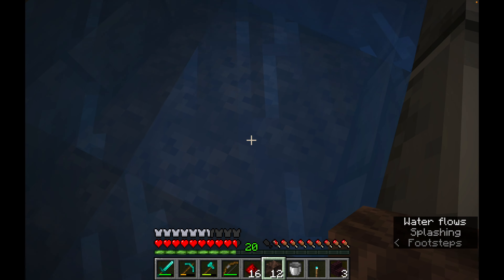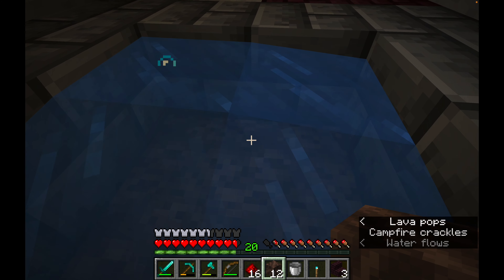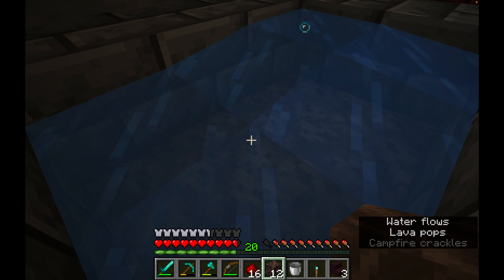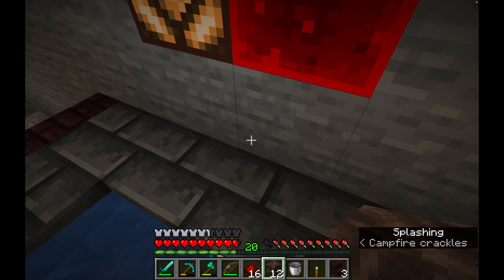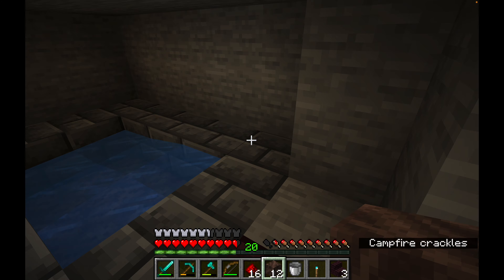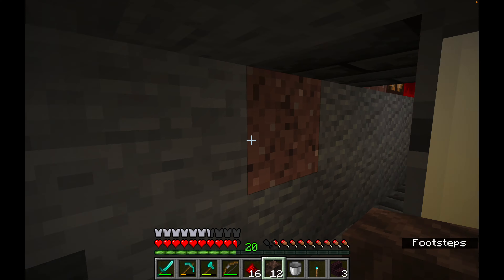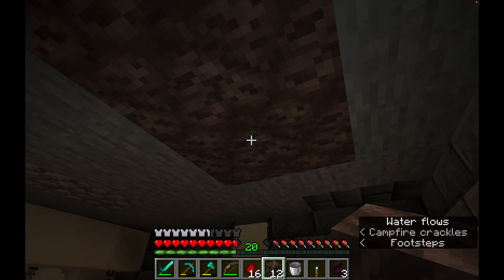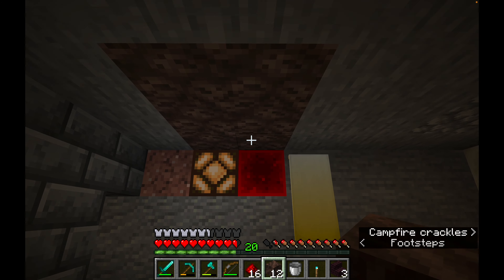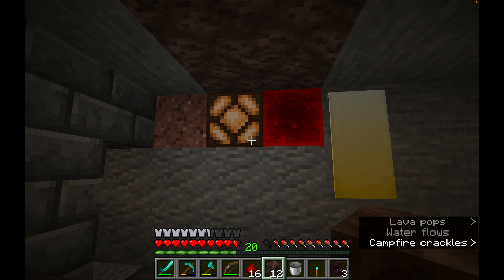There we go, I can stand in there. The soul sand will slow you down as you walk but you can jump straight back out. We've got a nice little jacuzzi. Let's see if there's any drippage. It looks quite dark — those faces are staring at you. I like that a lot.